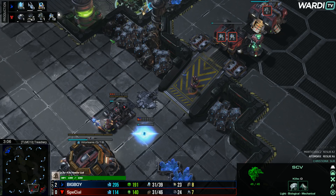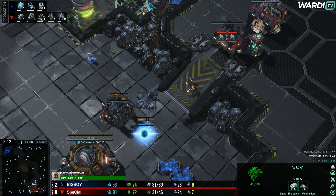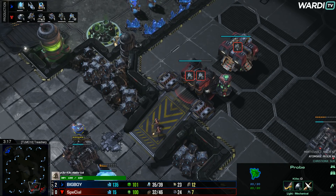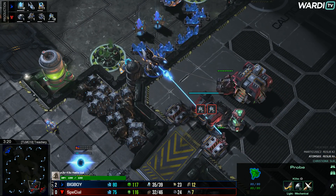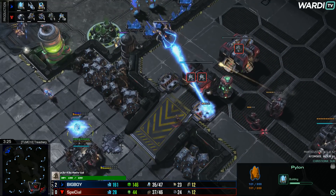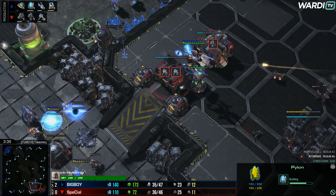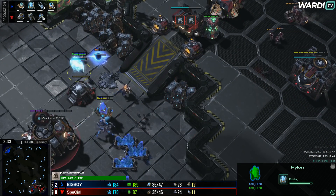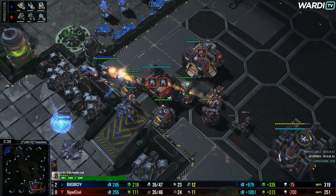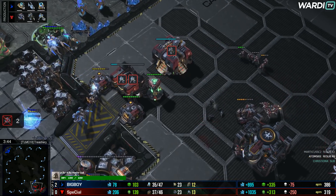Missile Turrets might be very important here as well. Special will start up a bunker on the low ground, which is probably a necessity. Two Marines are already just going to start working their way through that Pylon. The Void Ray is coming in and will start to make a difference. The Probe is still thinking about moving further forwards. There is the Void Ray, but the Cyclone pops and locks onto the Void. You can see a second Pylon coming in — maybe a Shield Battery soon as we see the Cyclone continue to pick away. Special's CC will have to lift up and one-base defense will come into play.